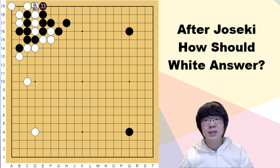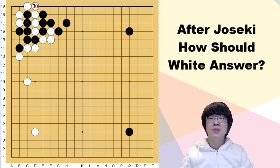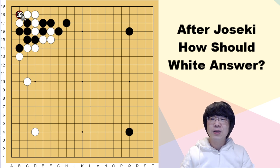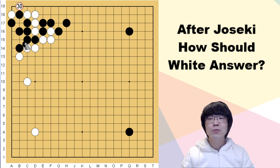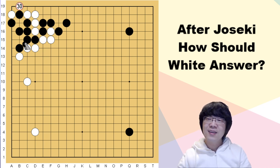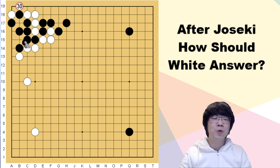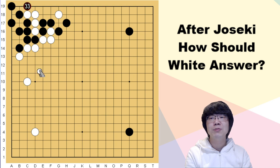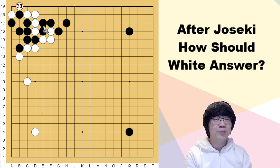White has to stretch, and black can connect. If white stretches, black has to surround — the main point is to throw in one stone to make white have fewer liberties. Your capturing race is faster than white's. There is only one method for white: try to make ko. If black stretches, white can atari. But white has no ko threats right now. For black, this ko is better because white has to win two times — it's a worse ko for white.